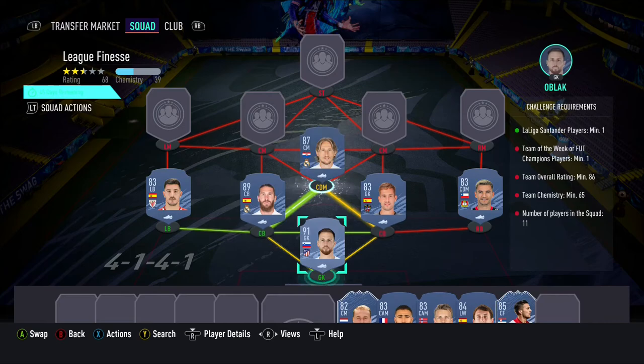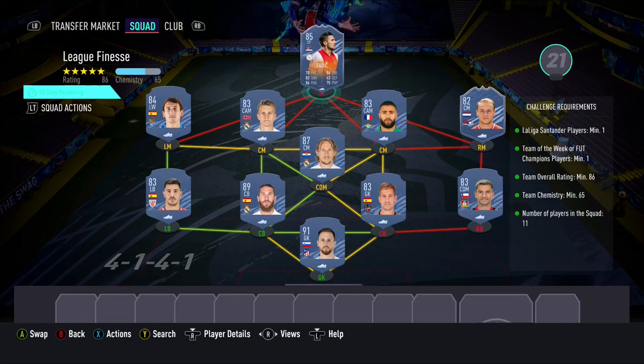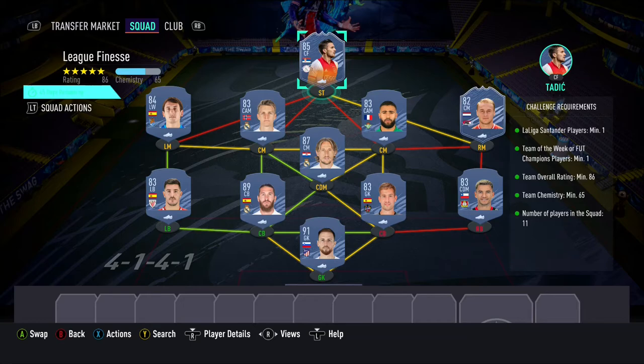In goal we have Oblak, with Aranguiz as our right back. Eita and Sergio Ramos being our 2 centre backs, with Uri being our left back. Luka Modric being at CDM, with in-form Kouper Merez at right mid. We have Fakir and Erdegaard as our centre mids, with Ozilbao as our left mid. And to finish up the team we have Road to the Final Tadej as our striker.